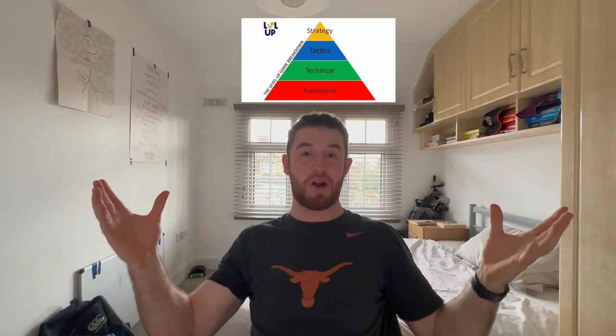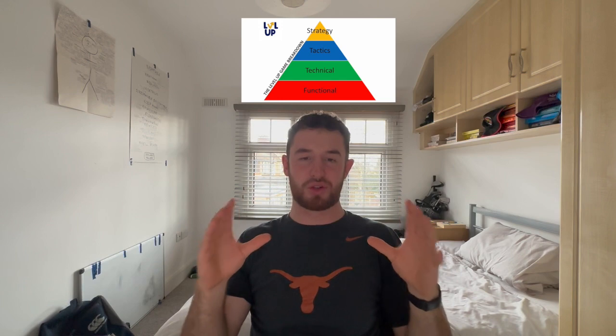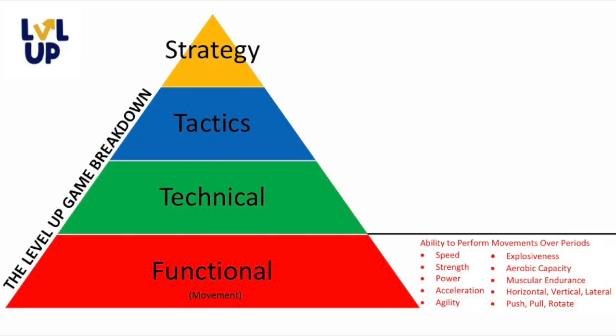The Level Up Rugby game breakdown looks something like this. It's a pyramid — a nice triangle shape — and with any pyramid you have to start at the foundations, the very bottom. For any game, that starts with functional ability. The term functional ability relates to any kind of movement. If you can't move, then you can't play the game, so that's why you have to take care of your functional ability first.